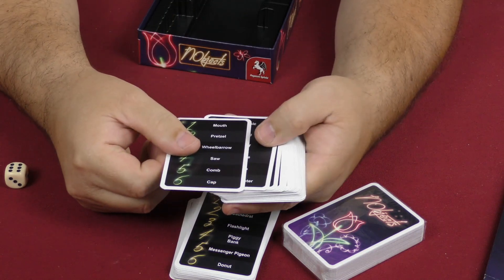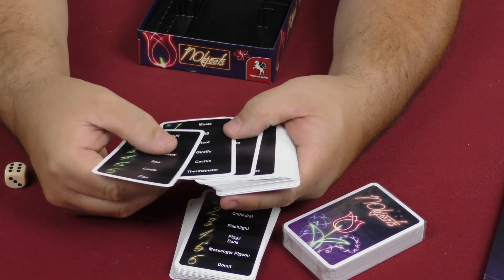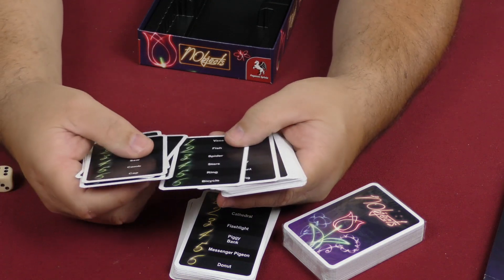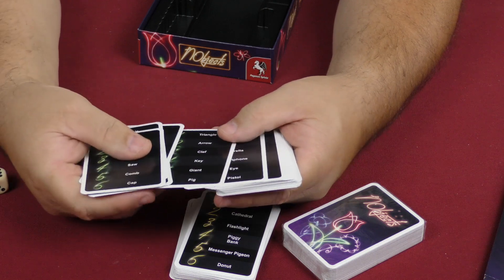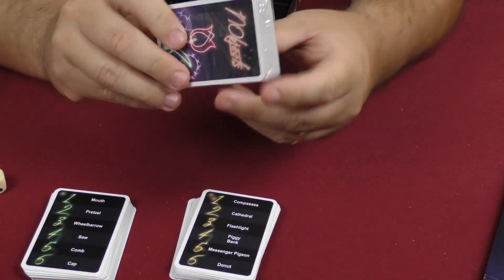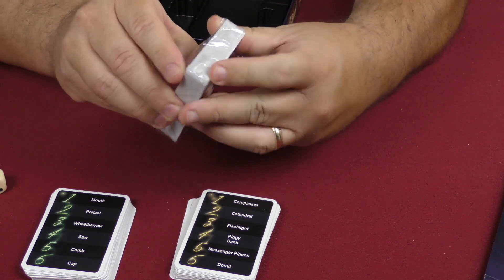The green deck has: mouth, pretzel, wheelbarrow, saw, giraffe, roof, egg, bathtub, lightning, finger, ladder, key, clef, arrow. So this is definitely the easier deck. Let me see what the red deck has in store for us.